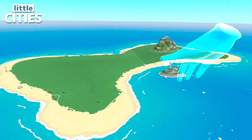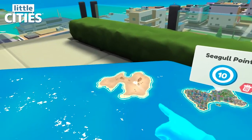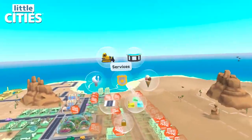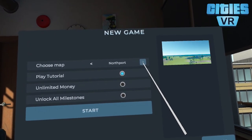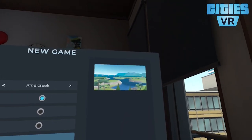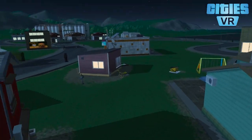Let's talk about starting the city. In Little Cities, you build your city on an island and the game starts with a single island where the tutorial begins. As you grow your city, more islands become available with unique terrains, natural features, and complications — for example, a volcano on one island will occasionally erupt and set your houses on fire, or on a desert island it will be more difficult to provide water for citizens. In Cities VR, you get immediate access to more than 10 different locations with unique features that can make city management easier or more difficult. You can also choose whether to play the tutorial, or even enable unlimited money and all constructions unlocked to build freely.